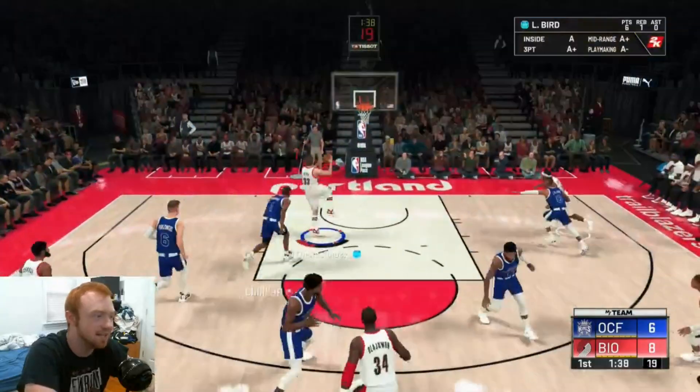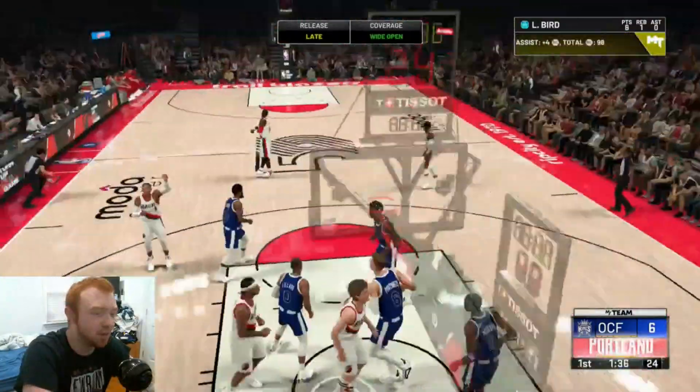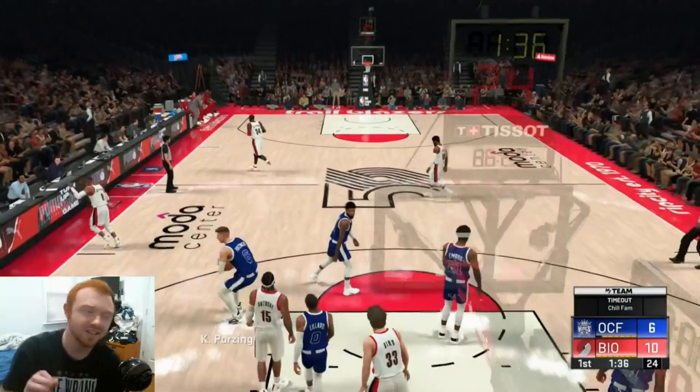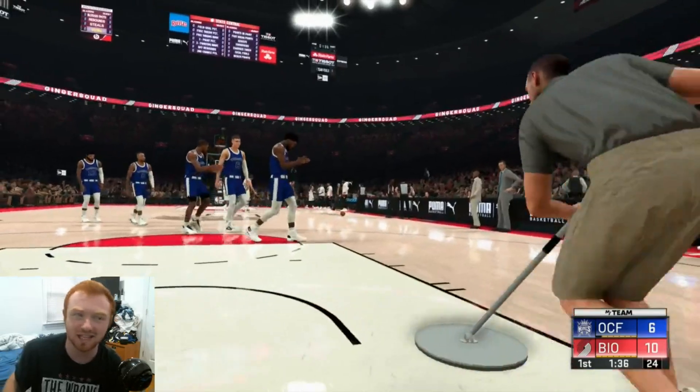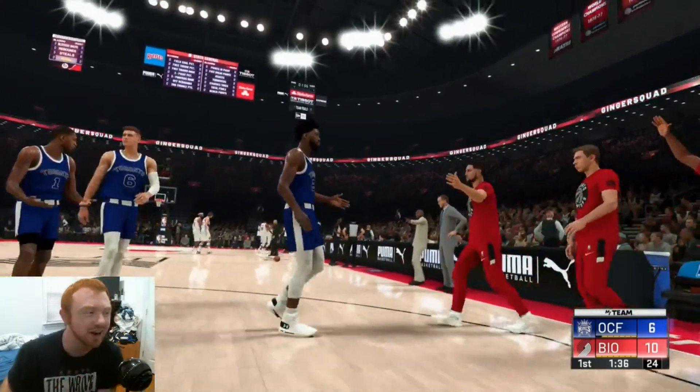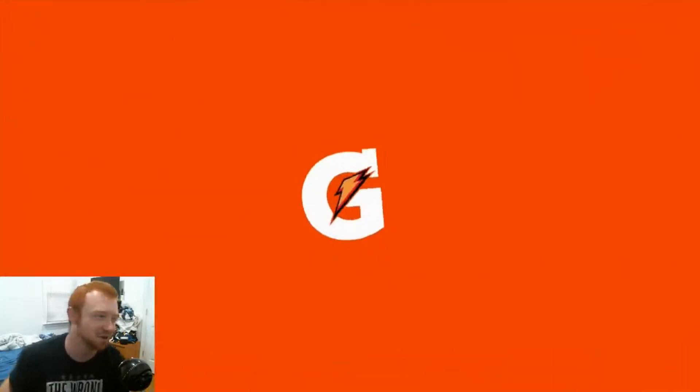Let's go Bird — push this out, go all the way, easy layup at the rim. Eight points for Larry Bird. Honestly, I think gameplays are going to be difficult to do this year because everybody's so inconsistent on scoring. It's just like who can actually score is going to be the cards that you actually want to pick up.